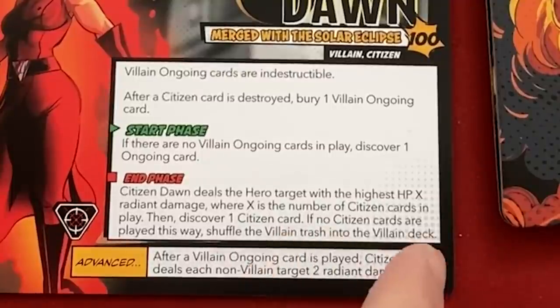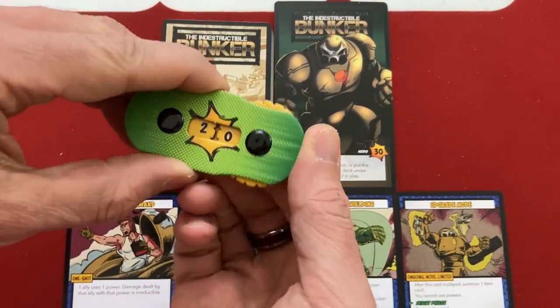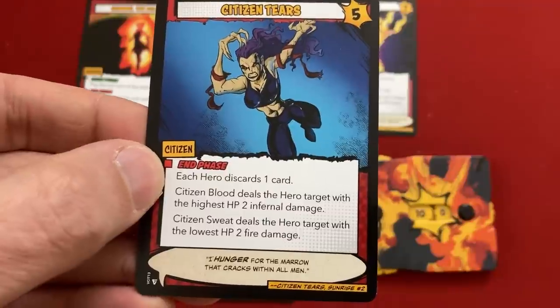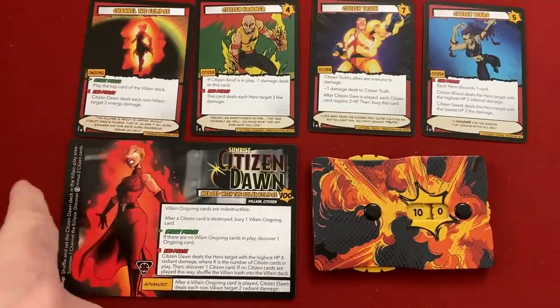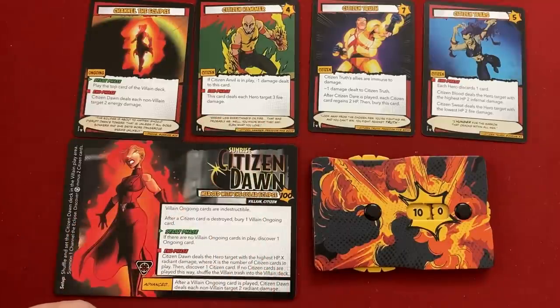End phase: Citizen Dawn deals the hero target with the highest hit points X radiant damage, where X is the number of citizen cards in play - that'll be two. Then she discovers one citizen card. If no citizens are played this way, shuffle the trash into the deck. So she's doing two damage to the person with the highest health - that's Bunker, down to 28. Then she discovers Citizen Tears: during the end phase each hero discards one card. Channel the Eclipse then deals each non-villain target two energy damage, and Citizen Hammer deals each hero target three fire damage - that's five total, then we each discard a card.